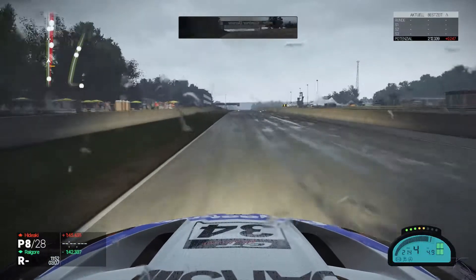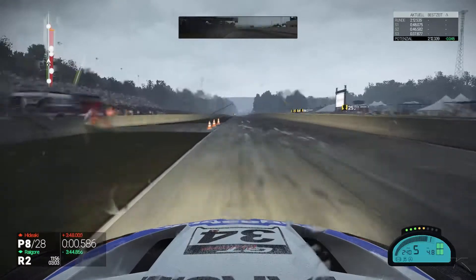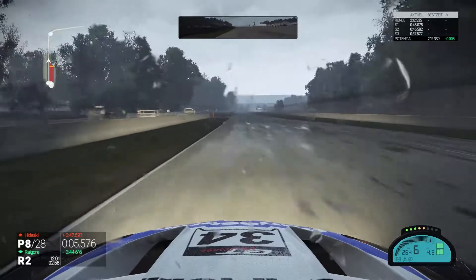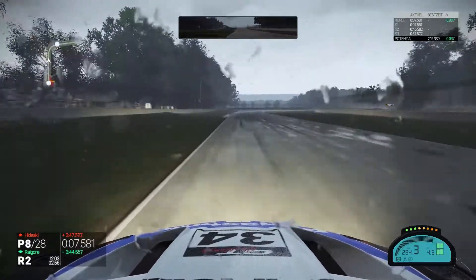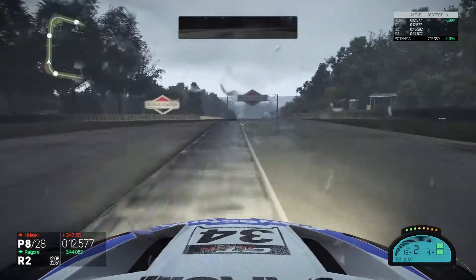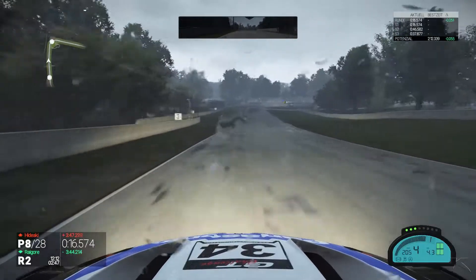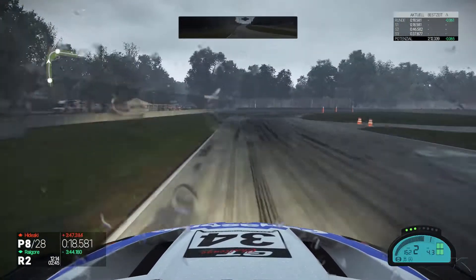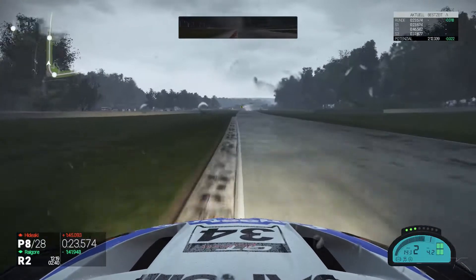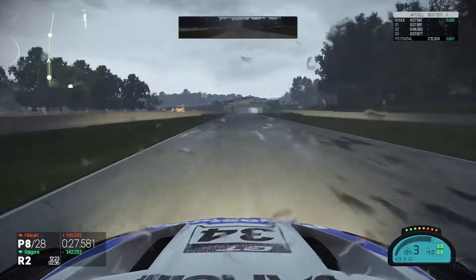I wasn't happy with my lap until this point because in practice I could drive a 12.0, so half a second quicker would have been possible. Now we are braking for turn 1 — I really like both of the first turns, especially the first one where you can throw the car in. Into the second turn, braking about at the 2-board on the left-hand side, and now onto the second long straight.